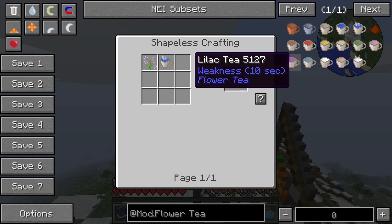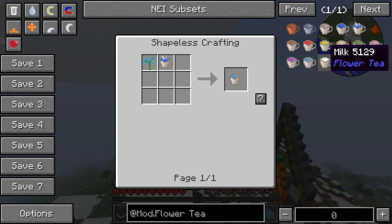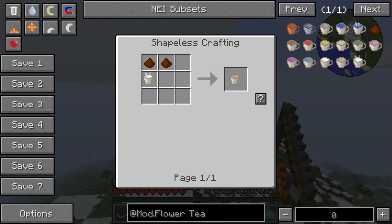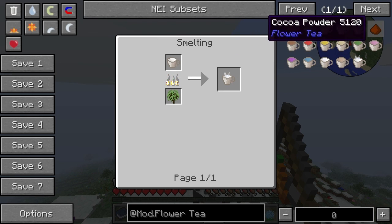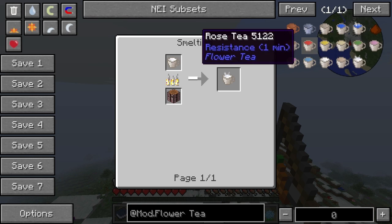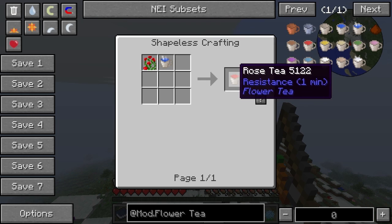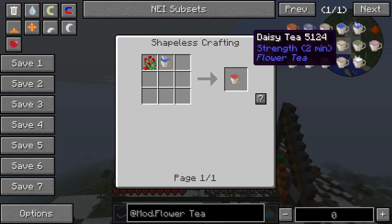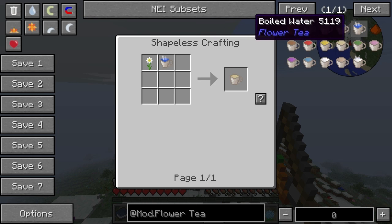Lilac gives weakness. Orchid is slowness. Milk is added for some reason. Speed up with chocolate milk. So really the only kind of positive ones are: cocoa drink, rose tea, dandelion tea, and daisy tea.